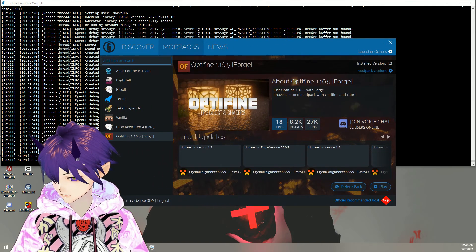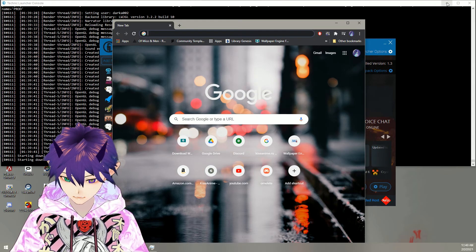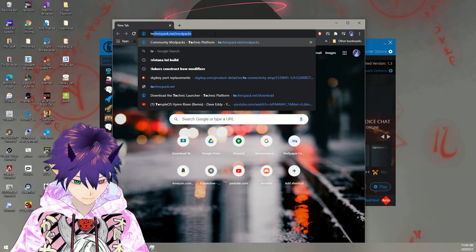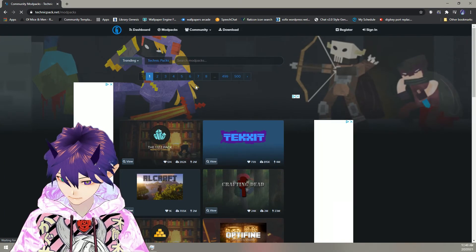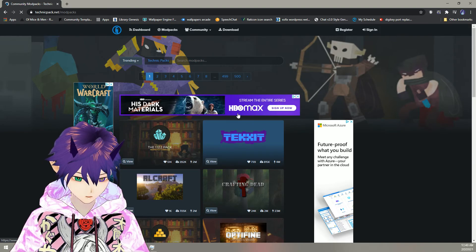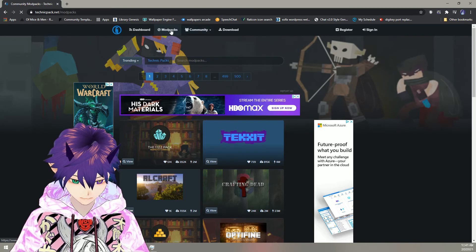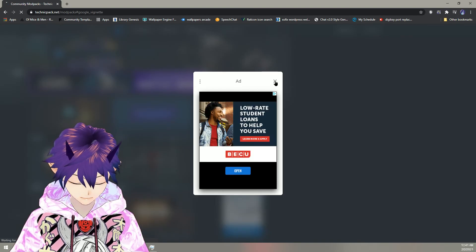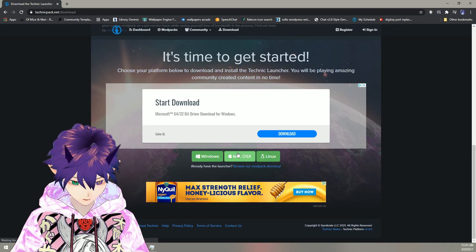It's called the Technic Launcher. If you go and search for Technic Launcher — Technic modpacks — it's this right here. If you already have a legit Minecraft account and you're having this issue, you can just go here to downloads. It has little tiny ads you can just close them, then scroll down and select Windows, Mac, or Linux.